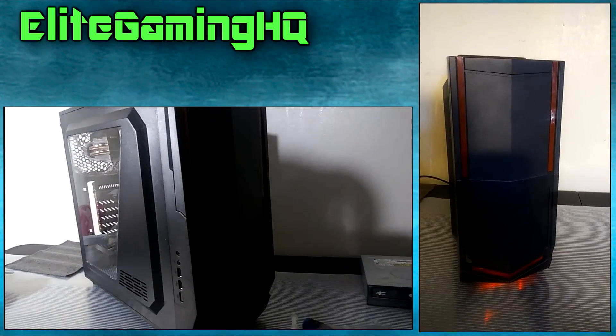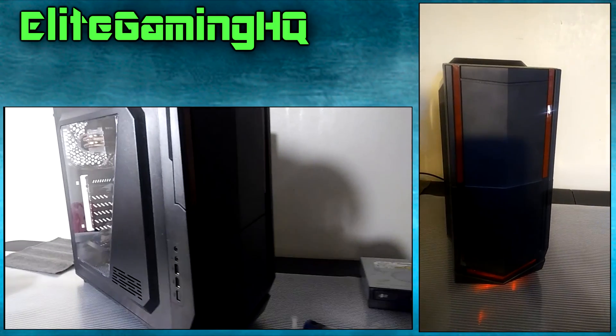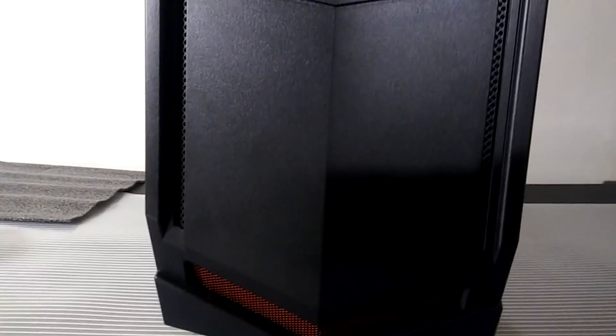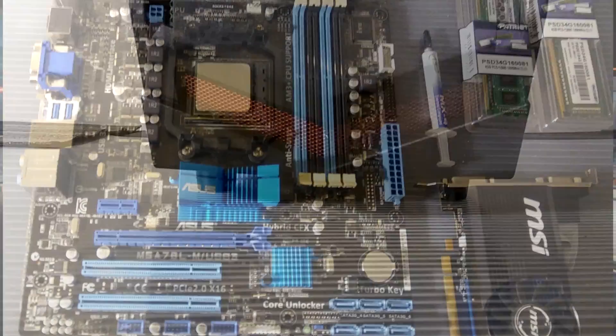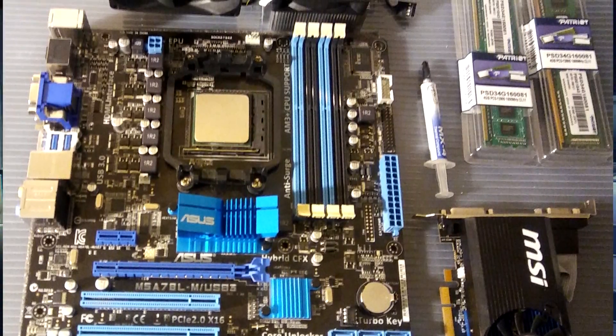Let's look at the case. It's an Azza Cosmos which you can pick up for $35 to $40. When I got this case, it also had a mail-in rebate which knocked it down a couple extra bucks. Overall, it was a pretty good experience for such a low budget case. It has function, but none of the bells and whistles like front port USB 3 — but my motherboard provides it on the back, so I wasn't too worried.